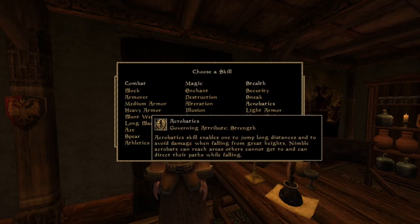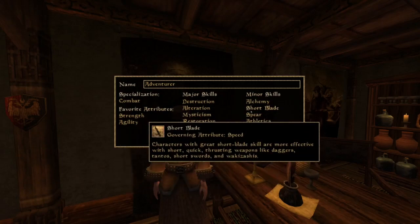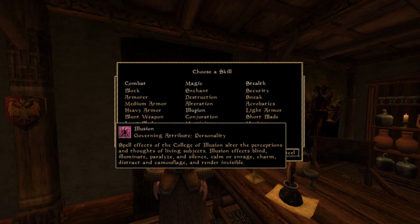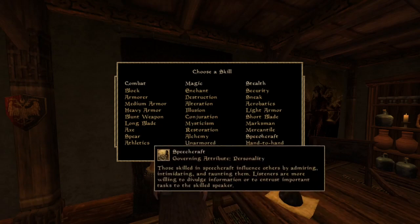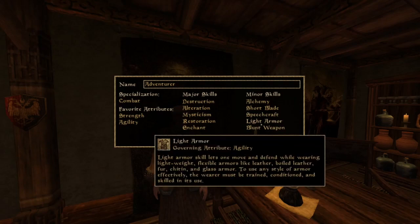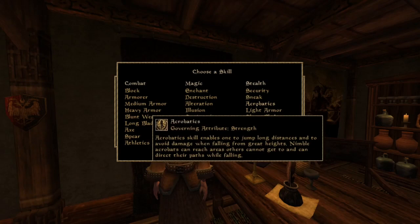Agility — Short Blade is really good for speed; the master trainer is in one of the starter towns. Again, it doesn't really even matter. For Personality, you're going to want something that'll help you level up. Speechcraft — you'll be able to talk to the master trainer just a little ways into the Mage's Guild. Just want to have one of each governing attribute if it's possible. Again, do not have Acrobatics.